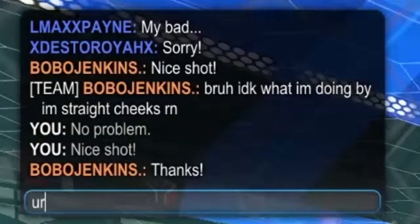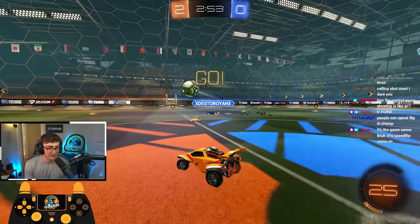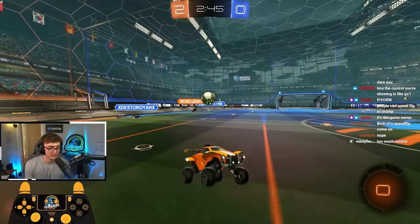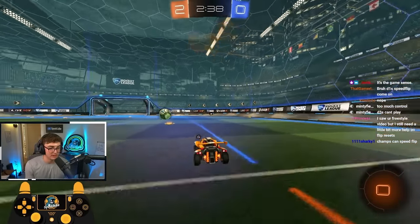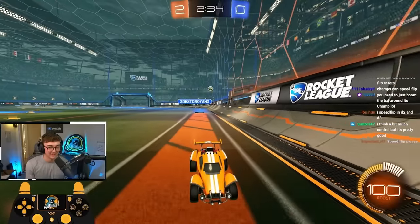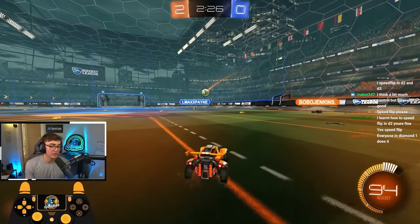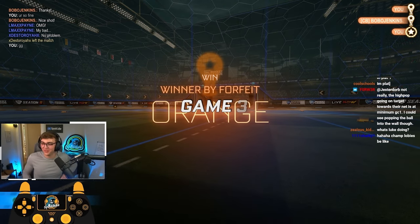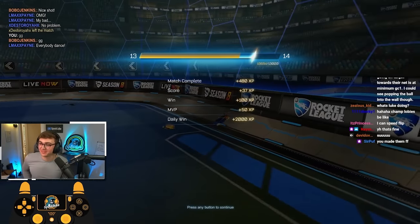Not going to speed flip yet, just going to do front flips into the kickoffs. My teammate goes for corner boost, I'm going to pick up these small pads and get behind him. I think that's just in — nice shot! I'm going to diagonal flip, I feel like that's fair. Here I want to flip back and cut off his angle. A teammate whiffs, so the most important thing is picking up boost and staying close to the ball. I speed flipped again — sorry, that's instinct.